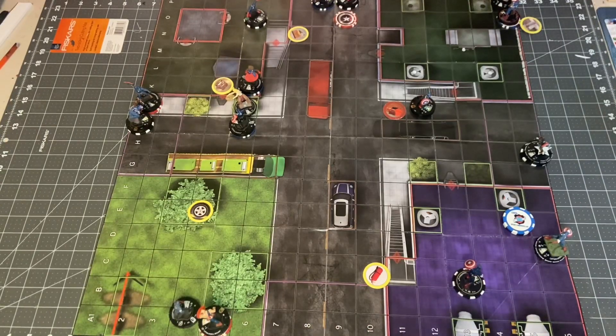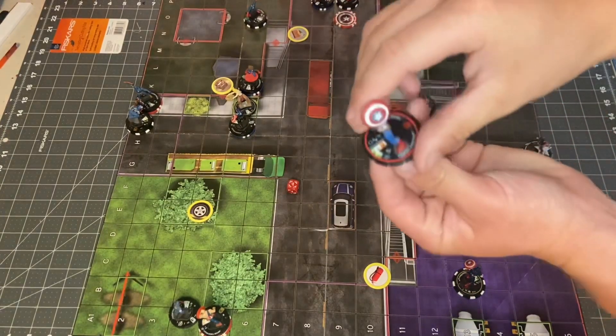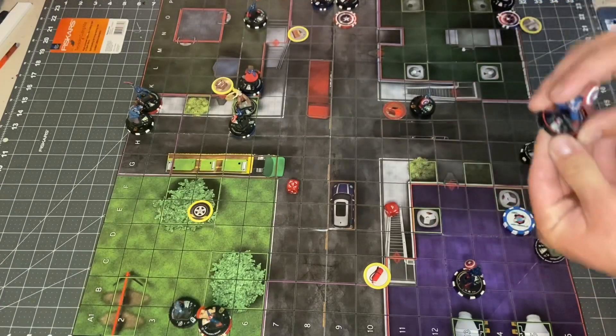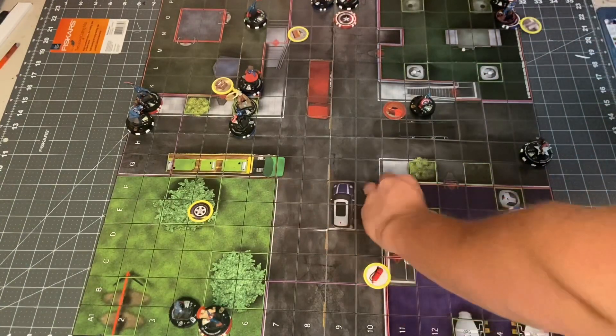Next up, Falcon is based by Ultimates Captain America. We'll just swing on him — 11 to a 17, that'll just hit for 3 damage on Ultimates Captain America. One, two, three. Still in the fight — Ultimates Cap does not give up easily.